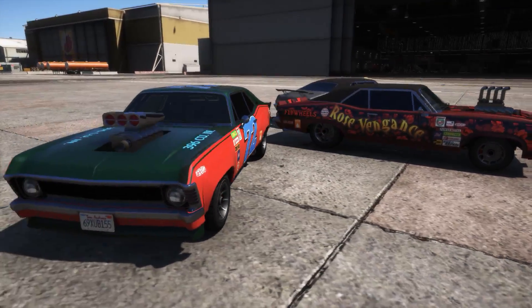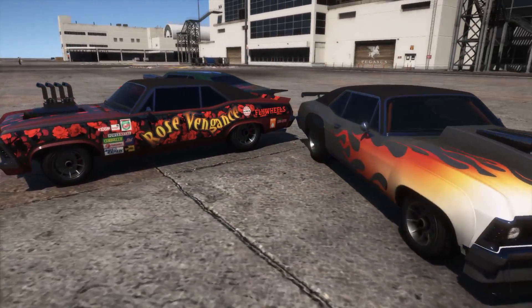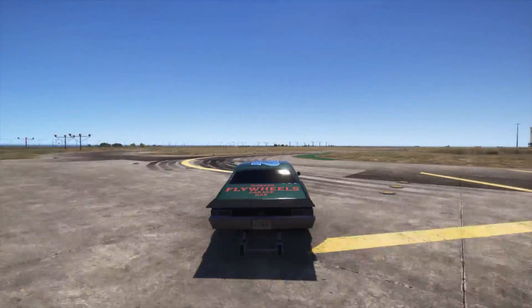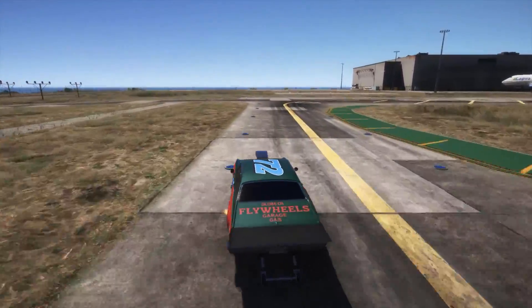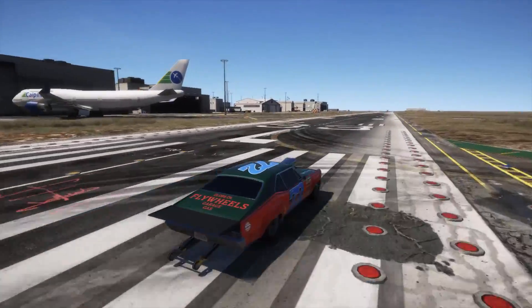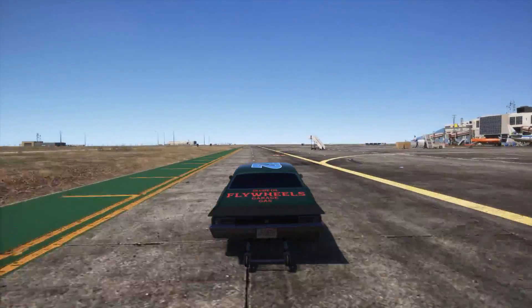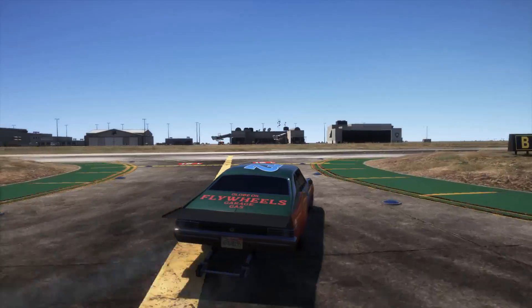You can get things like wheelie bars, which, like a lot of things in the GTA universe, are completely useless, as you'll see later in the video. Liveries consist of rust bucket looks to more modern styles, as well as a variety of body kit installations that allow you to turn this car from a street muscle car into something of a drag racer. Hell, you can even get a parachute for the thing, which, like most things in the GTA universe, is completely useless and is just there to exist.